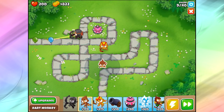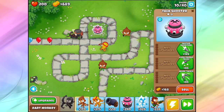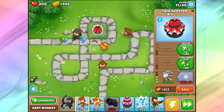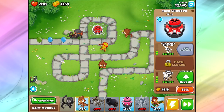Let's pop down our dart monkey down here to do some cleanup action — one here and one here. Then we're gonna start getting our upgrades ready. One of the best upgrades for the tac shooter is, surprisingly, the blade shooter — it's really good for grouped popping power. But because I'm not gonna need a ton of grouped popping power, I think it's gonna be more efficient to go more tacs, even more tacs, and tac sprayer. This thing is cheap, and when you get faster shooting and even faster shooting, it just does a ridiculous amount of popping power for a fairly low price.